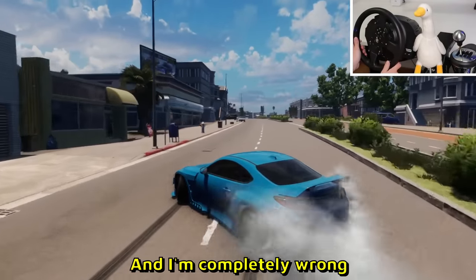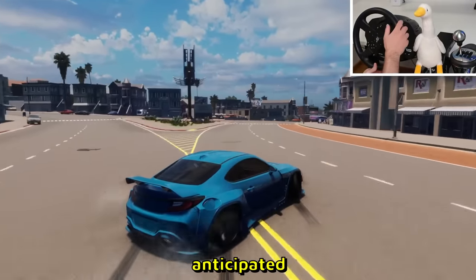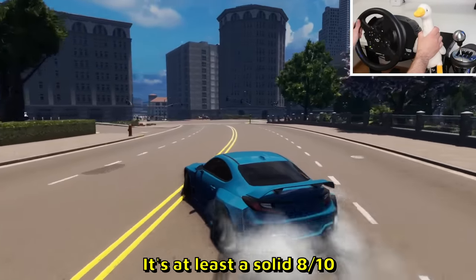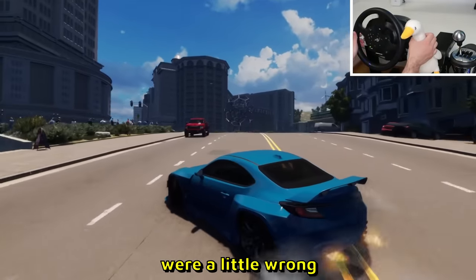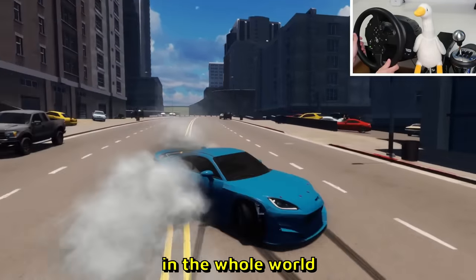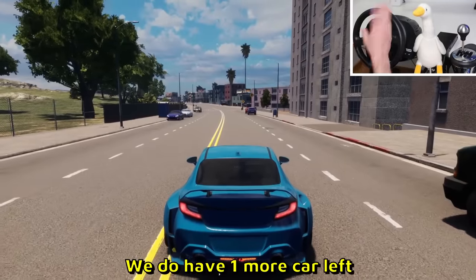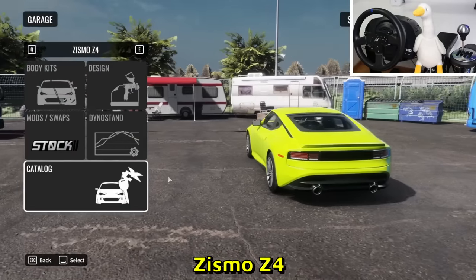The GR86 has a short wheelbase so I expected it to be snappy - but I'm completely wrong. It is way better than I anticipated. On transitions it is quicker but overall it's at least a solid eight. Even the master ghost, the number one pro sim drifter in the world, is sometimes wrong. I'm going to give it 8.5 out of 10.